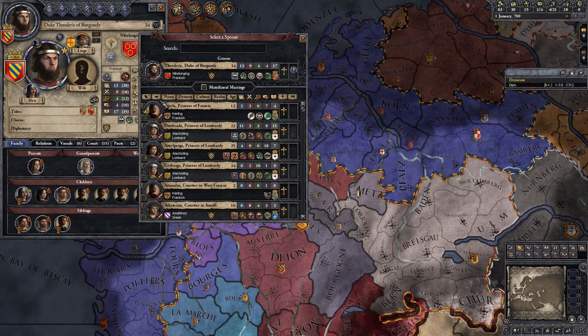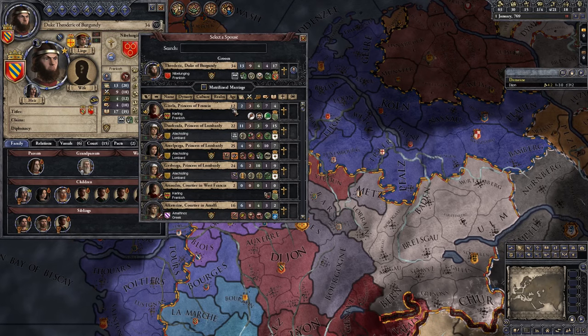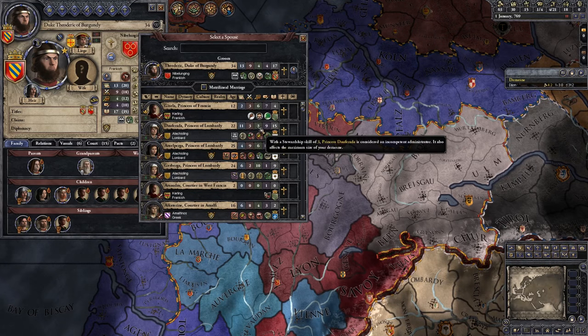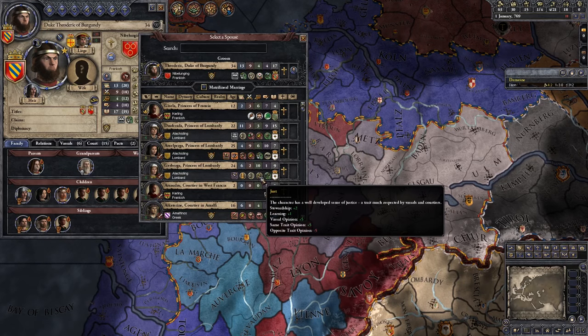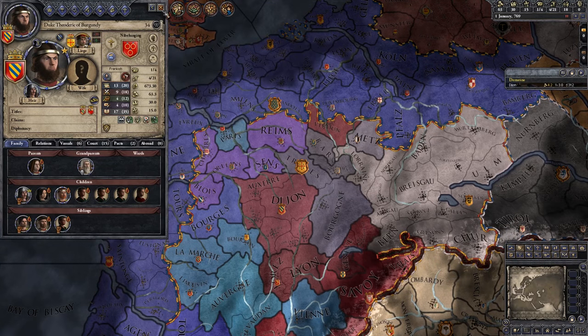So let's have a look. We could potentially get a Princess of Francia, but unfortunately she's only 12 years old so we'd have to wait quite some time. She's also playful, willful, and fussy. Or we could go for a Princess of Lombardy who has very poor stewardship, or another Princess of Lombardy with better stewardship — or that one who has really good stewardship. I like how she's a flamboyant schemer but only has an intrigue of one. Let's go for the Princess of Lombardy — that should be fine.